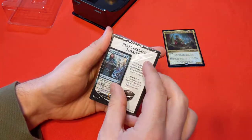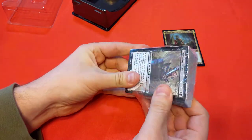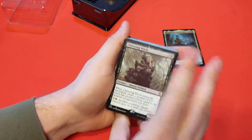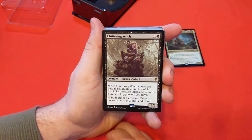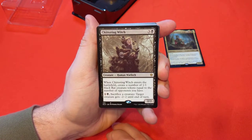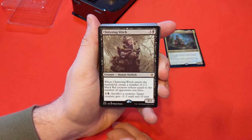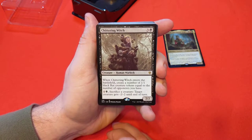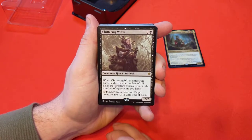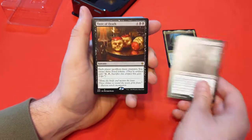What I care about is what's inside this deck. So let's go through each of the cards and see what we're working with. First off, Chittering Witch — 3 and black for a 2/2. When it enters the battlefield, create a number of 1/1 black rat creature tokens equal to the number of opponents you have — pretty cool for a 4-player format. And 1 and black: sacrifice a creature to give another creature -2/-2 until end of turn. It's going to make a bunch of rats and you've got a sacrifice engine, which works well with Korvold.